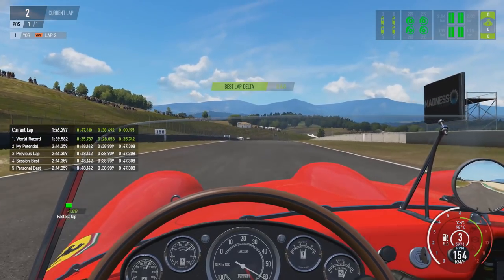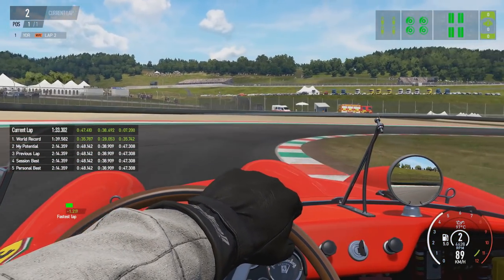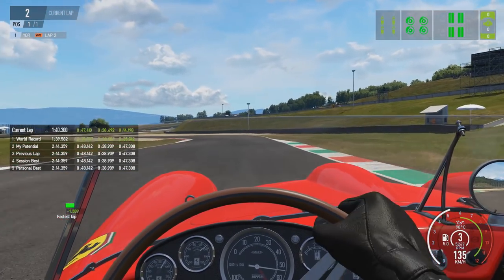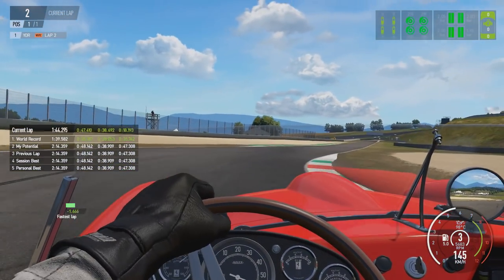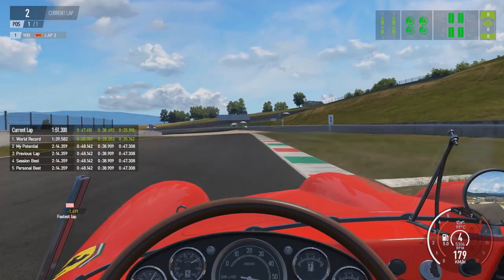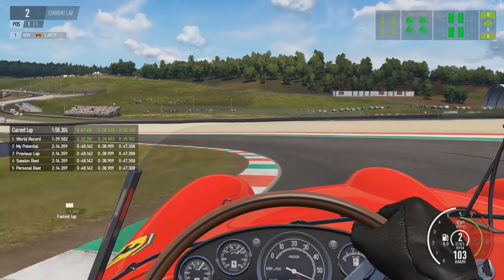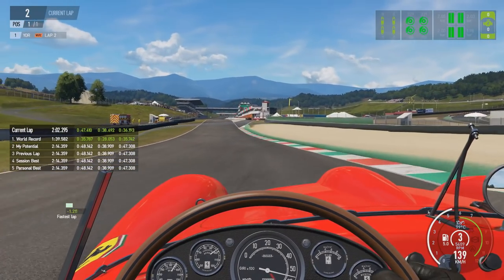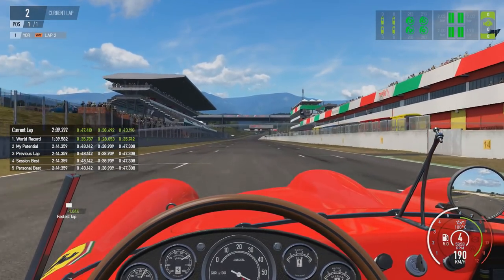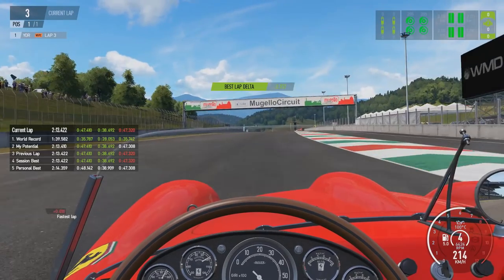Accelerating more coming out of the corner exit — as you saw, barely any slide that time. Do your braking in a straight line. If you brake whilst turning into a corner, the rear end will want to snap out on you quite easily because of the softer suspension and the weight shifting from rear to front under heavy braking. It just unloads the rear tires and they'll want to come around on you. Try to brake in as straight a line as possible. That concludes two laps with the Ferrari 250 Testarossa — an absolutely fantastic classic vintage car.